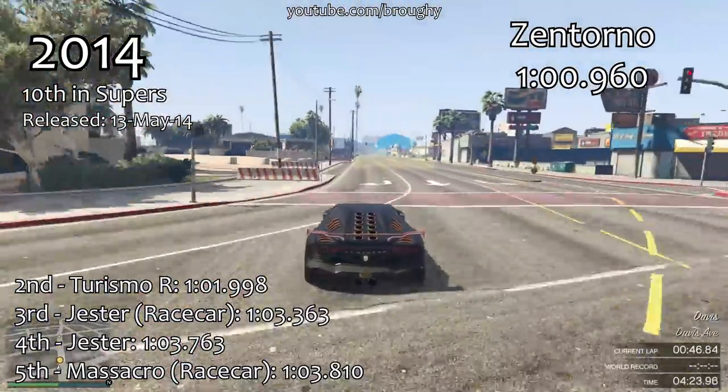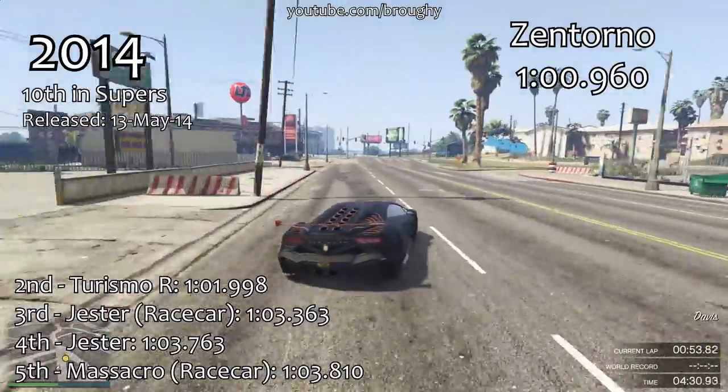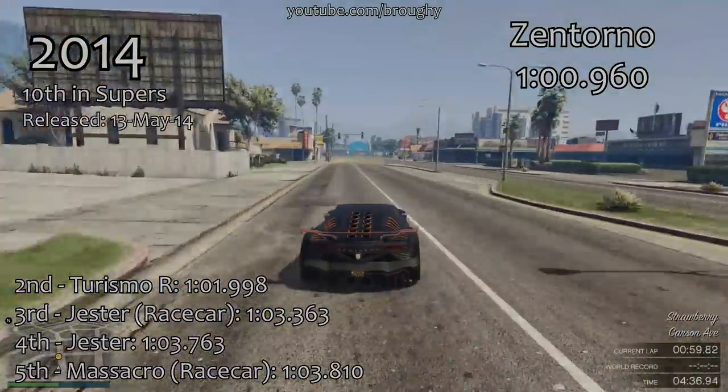2014 was a bit of an interesting year with new on-pace vehicles like the Zentorno and the Turismo. We also had the two Jesters and the Massacros all added in 2014, which brought more balance to the sports class and brought more interest to racers.